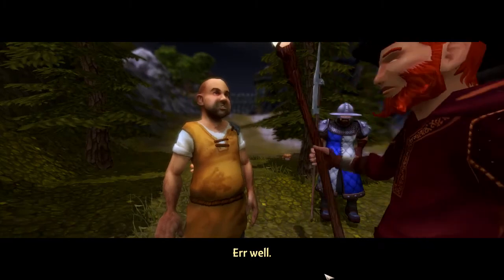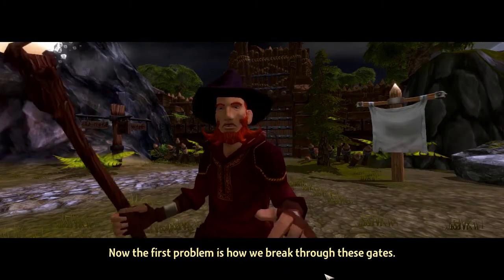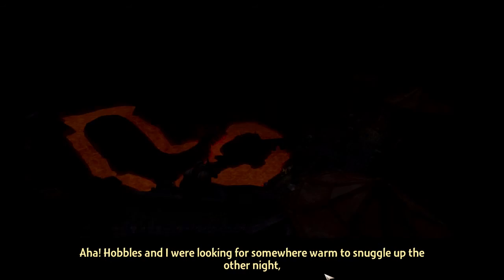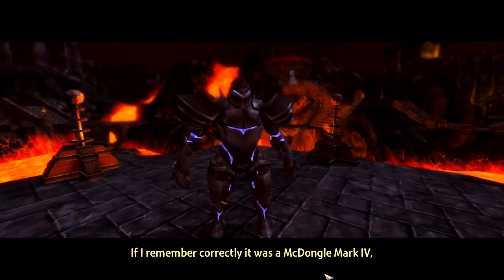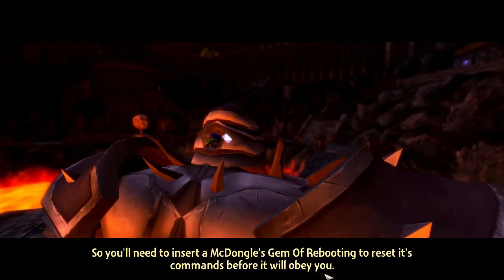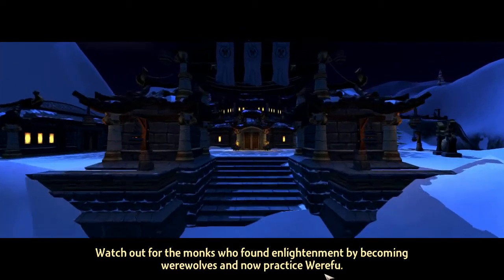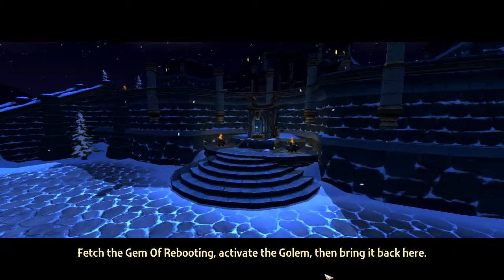I heard the goblins talking about some settlers they kidnapped from a nearby village - they must be on the other side of this wall. The first problem is how we break through these gates - I think this may be a bit much for even your rippling physique. Let me think... Aha! Hobbles and I were looking for somewhere warm to snuggle up the other night and we happened on an old golem. We could use that to bash through the gates! If I remember correctly, it was a McDongle Mark IV, so you'll need to insert a McDongle's gem of rebooting to reset its commands before it will obey you. I've seen a gem of rebooting - it was at the deserted monastery up on White Peak. Watch out for the monks, who found enlightenment by becoming werewolves and now practice were-fu. It's like kung fu, but hairier. Fetch the gem of rebooting, activate the golem, then bring it back here. Then we can use it to break down the doors and rescue Hobbles and the villagers!